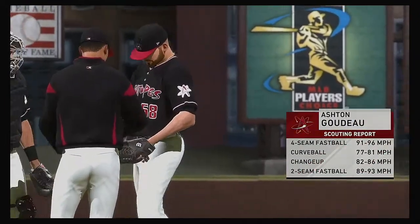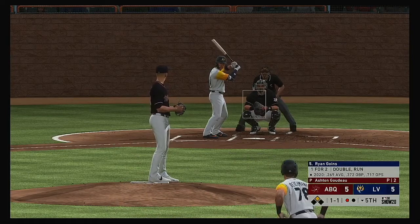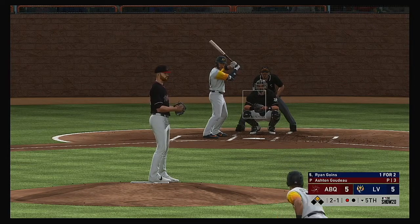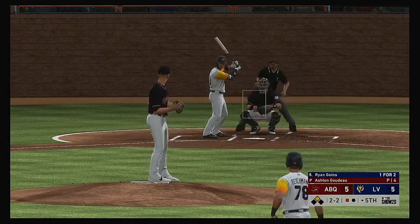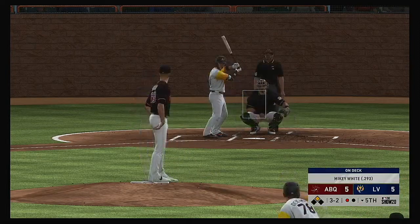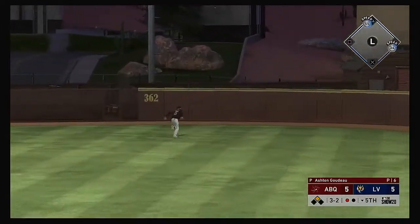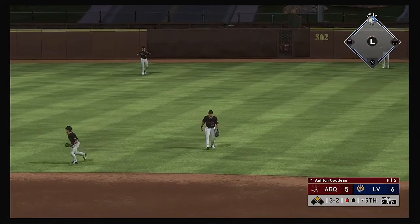Ashton Godot is on his way into the ballgame, making his 50th appearance of the year. To the plate now, Ryan Goins — he misses, two-and-one. Hasn't seen a heater yet in this at-bat, one might be coming right here. In front of the changeup and he can't keep it fair — two strikes on him now. There's a swing and a drive hit well out to right field — a ball that's carrying, but he won't get there as it lands just shy of the wall. And the run is in to score from second.